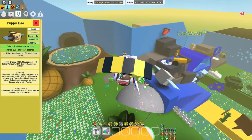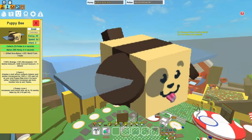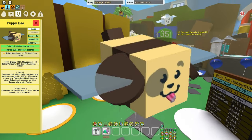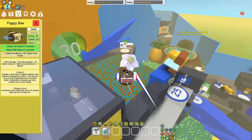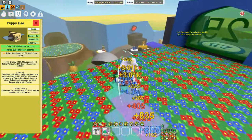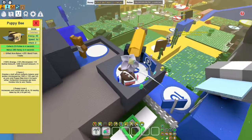This next one might be a bit controversial, but I've gone with Puppy Bee. This is mainly because at this stage of the game you probably have around a level 10 to 14 hive. At that point, honey starts to get a bit excessive when it comes to buying treats, so gifting Puppy Bee will make it cheaper to buy treats and ease the burden on the amount of honey you're spending.